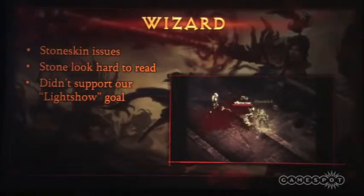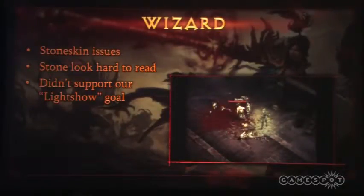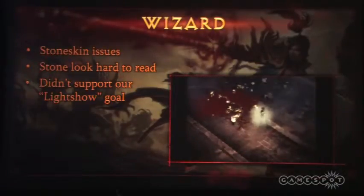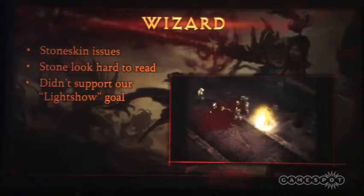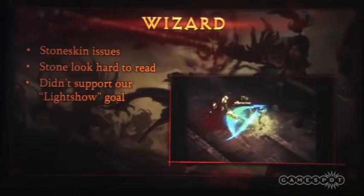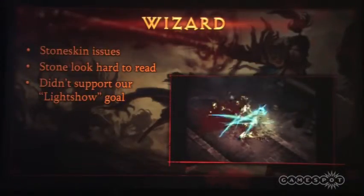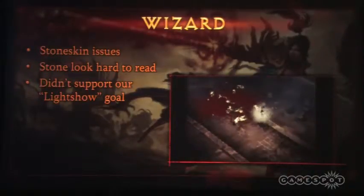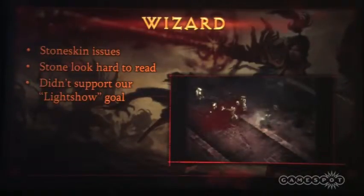Next up in the makeover department is the wizard. Last year we showed you Stone Skin, which is a defensive ability. This worked really well but it was really difficult to read. She's kind of a spindly shaped character and there wasn't enough surface area to really get the idea of what she was made out of when she switched.